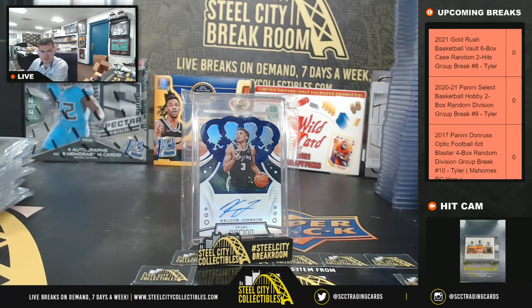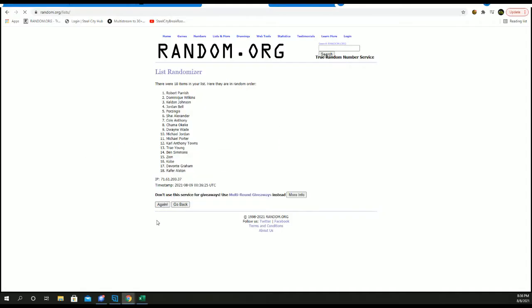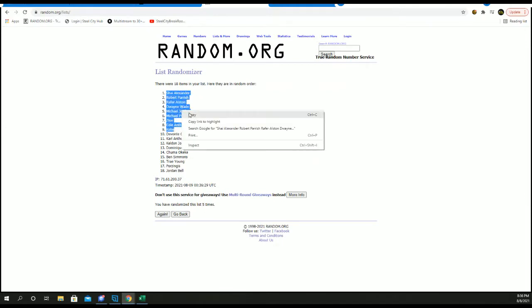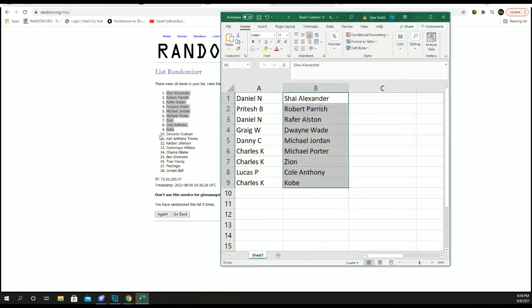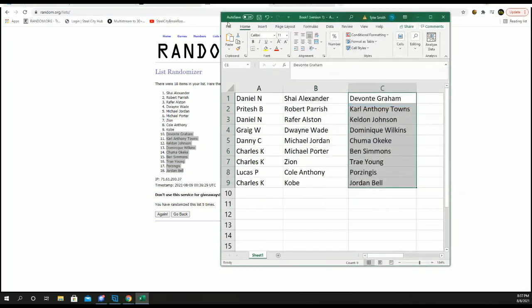Alright, that was our 18th card. Five times, split them, match them up. One, two, three, four, and five. One to nine, ten to eighteen. Shea Alexander, Devontae Graham, Robert Parrish, Karl-Anthony Towns, Rafer Alston, Keldon Johnson, Dwayne Wade, Dominique Wilkins, Michael Jordan, Chuma Akeki, Michael Porter, Ben Simmons, Zion, Trey Young, Cole Anthony, and Jordan Bell.